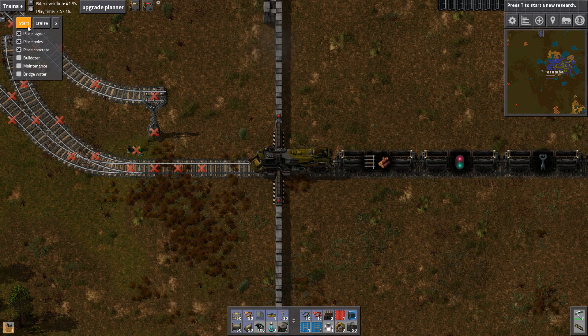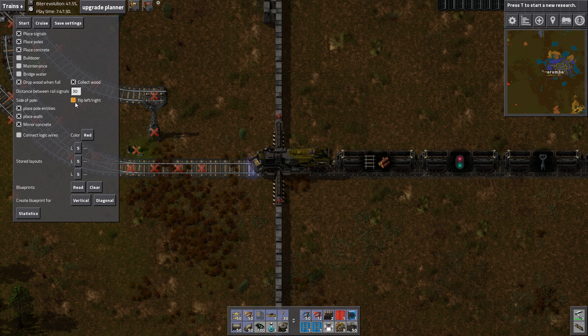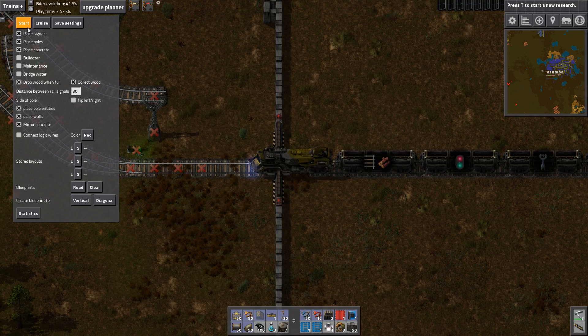Let's try this. Settings. Side of pole. Do we want to drive on the left or the right? We want to drive on the left, even though it makes no sense to me personally — it's more appropriate for this game. Stop for now.